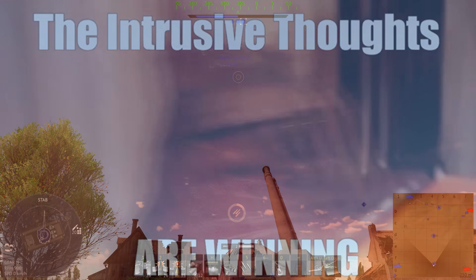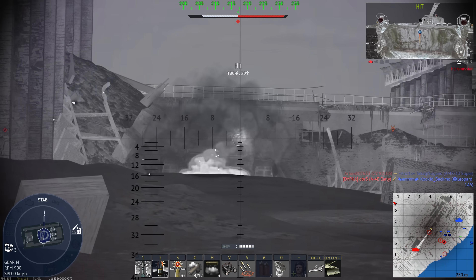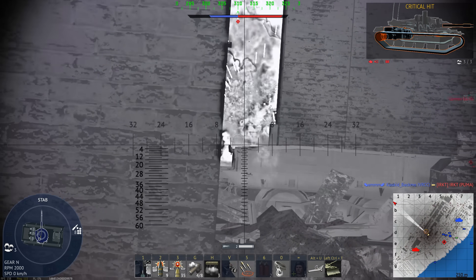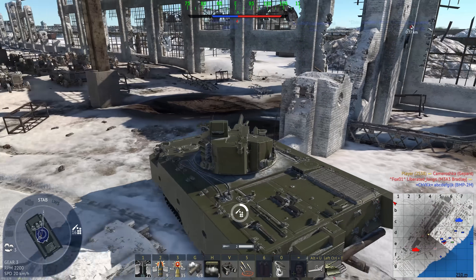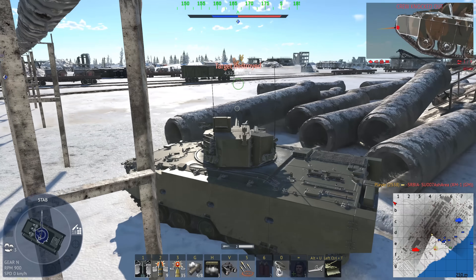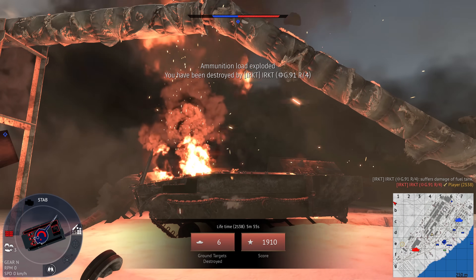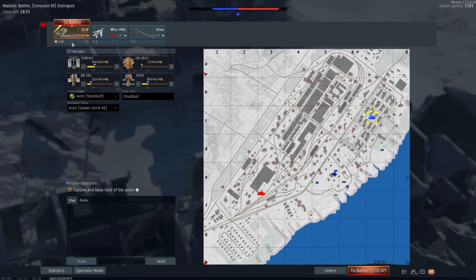I am so tempted. I'm not intentionally spawn camping — I'm trying to get over to A, but they just keep spawning in. How does that proxy not set off his ERA? And how does it not kill him?